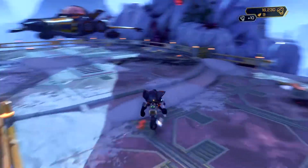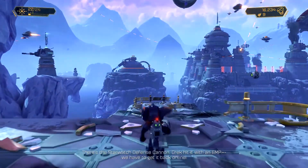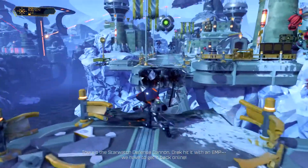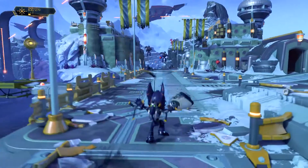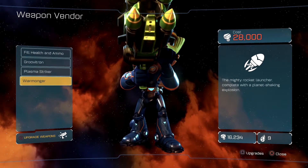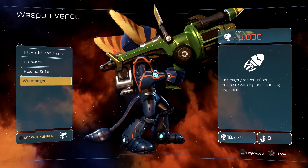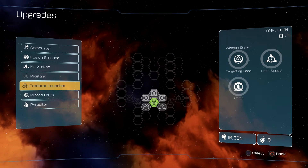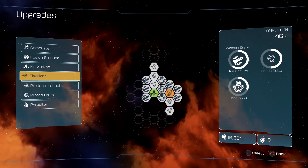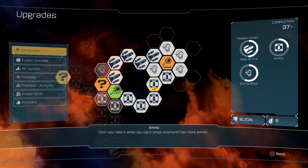I don't want the groovatron — I just don't. There's the Starwatch defense cannon — Drek hit it with an EMP, we have to get it back online. There's a Warmonger — the mighty rocket launcher, complete with planet-shaking explosion! That sounds amazing. I want to fully upgrade this gun.